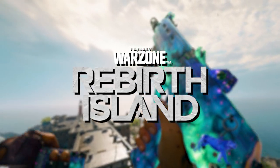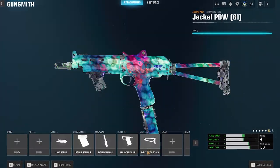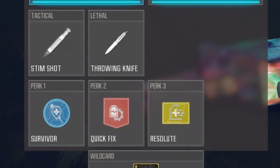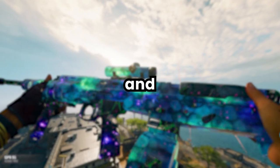Today I'm going to be trying out some Rebirth on Warzone with the new Black Ops 6 guns and Omni Movement. This is the loadout I'm running: I've got the GPR-91 and the Jackal PWD, and I'm running Survivor, Quick Fix and Resolute. This is what I've been using so far and it's definitely not bad, so give it a try if you want. Anyways, I hope you enjoy the video and let's get straight into it.